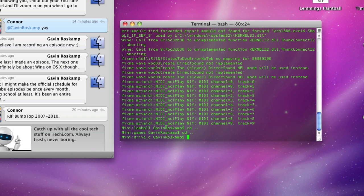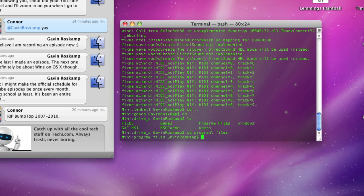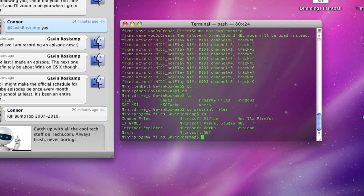We're going to list it again — Program Files. Now, very important: when you're trying to go to something that has a space in the name, you have to type 'cd program\ files' — using a backslash before the space. That's how you get it. Then list it again and go 'cd microsoft/office'.